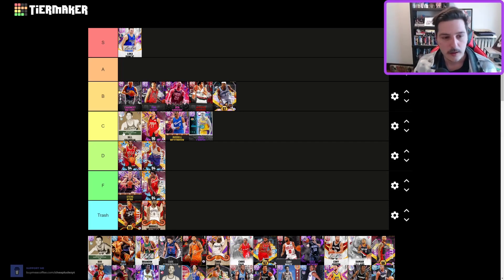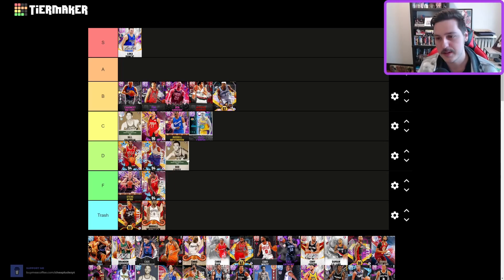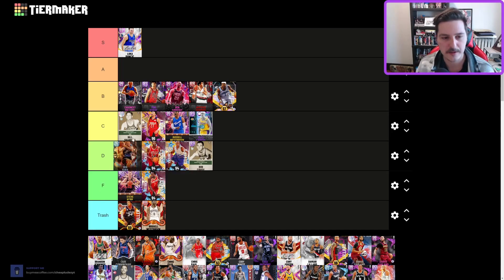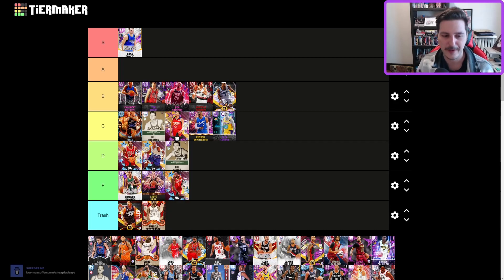Bob Koozie — D tier, like a worse Chris Paul. Bob Sura — this one hurts, I love Bob Sura, but his time has kind of passed. Upper C tier. We need a new Bob Sura — a dark matter Bob Sura would be fantastic, I would do anything for that card. Signature Brandon Jennings — F tier. They gave him Trey Murphy's sig so he can't dribble, and his jump shot is pretty slow on a six-foot-one point guard.